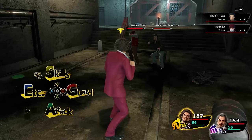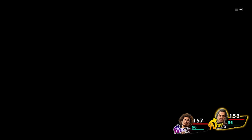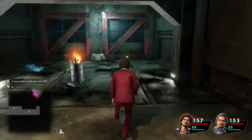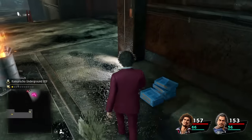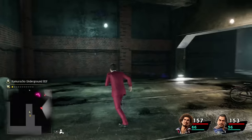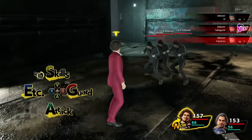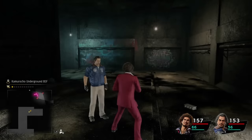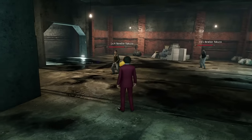Pretty much every encounter down in the sewers can be escaped. This is also a good time to talk about the runaway mechanic in this game. Unlike most JRPGs where stats like agility are important for escaping, in this game the most important thing is how much free space you have behind your party when trying to flee. If you have a big area behind you, you usually escape on the first try, but if you're up against a wall, your escape attempt is likely to fail. Throughout the game we'll have several battles in very narrow spots where running away will be a big problem.